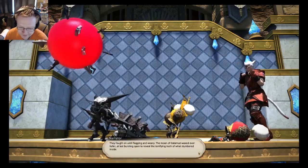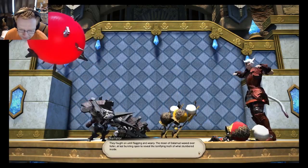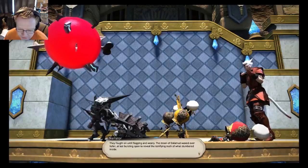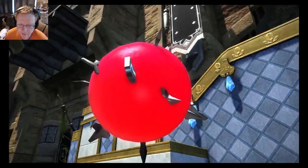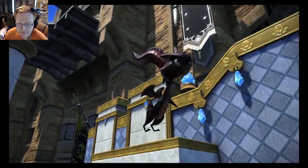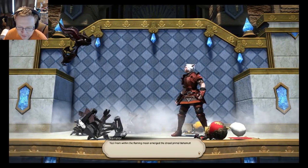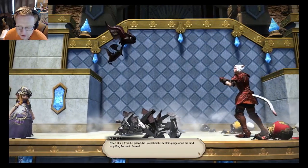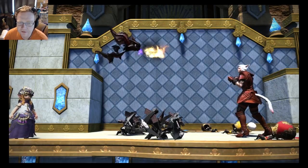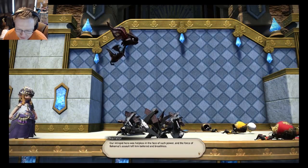They fought until the flagging — the moon of Dalamud waxed ever fuller as it burst open to reveal the terrifying truth of what slumbered inside. 'The dread primal — Bahamut!' Oh my god, look at it! 'Yes — from within the flaming moon emerged the dread primal Bahamut. Freed from his prison, he unleashed his seething rage upon the land, engulfing Eorzea in flames.' Our intrepid hero was helpless against such power — the force of Bahamut's assault left him battered and breathless.